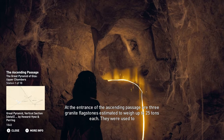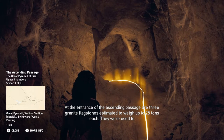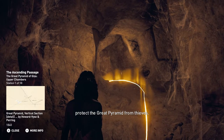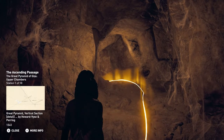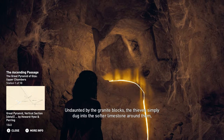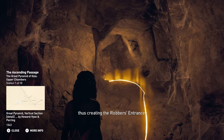At the entrance of the ascending passage are three granite flagstones, estimated to weigh up to 25 tons each. They were used to protect the Great Pyramid from thieves. Undaunted by the granite blocks, the thieves simply dug into the softer limestone around them, thus creating the robber's entrance.